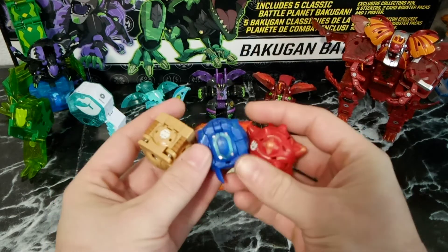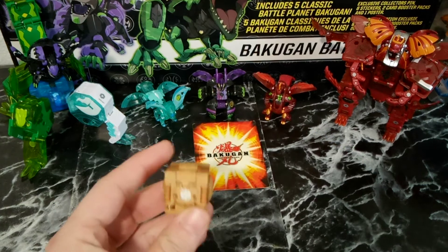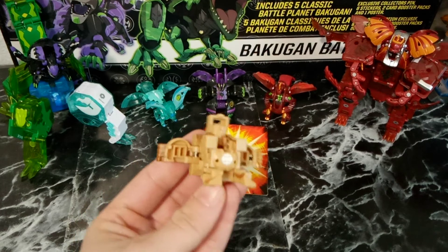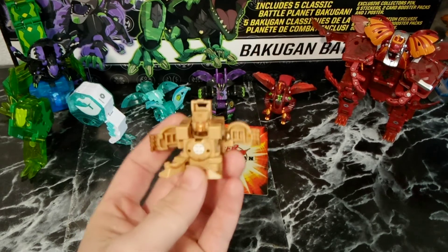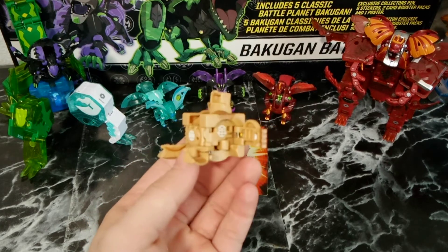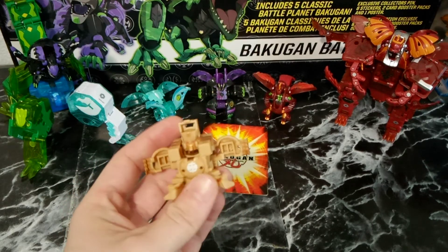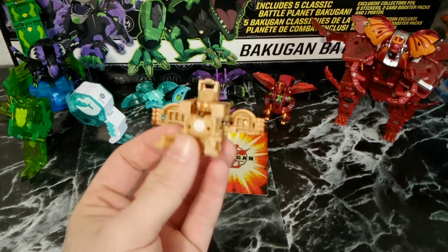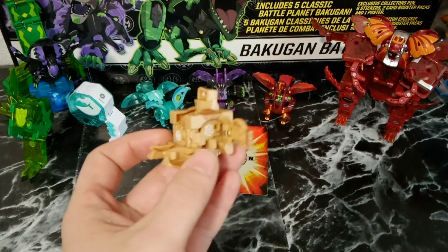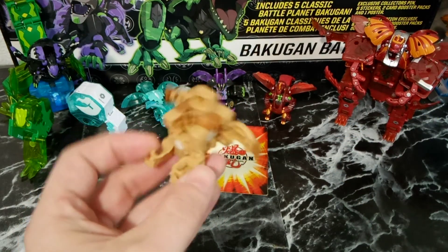Trap Bakugan were introduced in New Vestroia and I have three to preview here today. We'll start off first with Zoaric — I do believe it was a cube. The way these Trap Bakugan worked is when they were used with a Bakugan of the corresponding attribute, the hidden attribute inside the Bakugan is what your Bakugan would turn or change into. So that's how they worked originally.